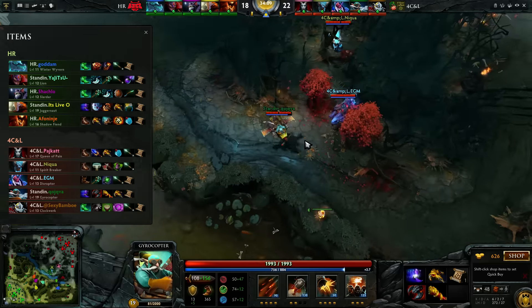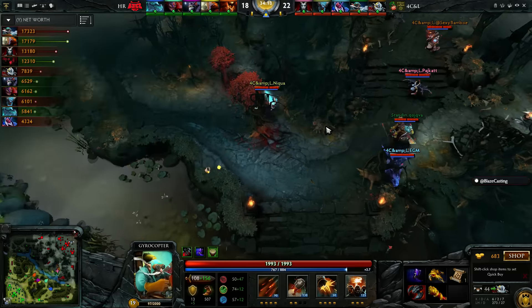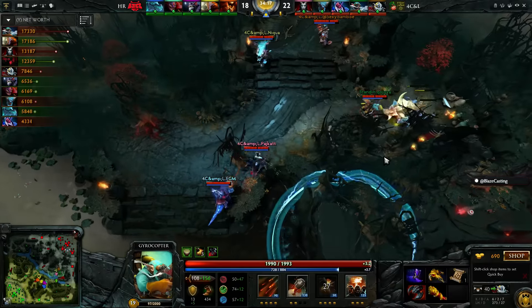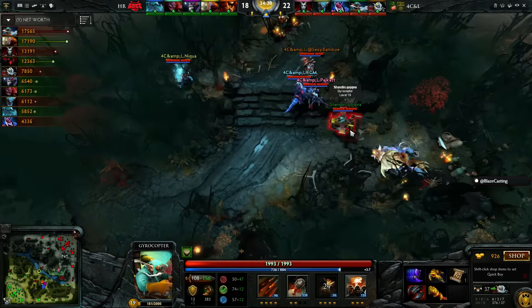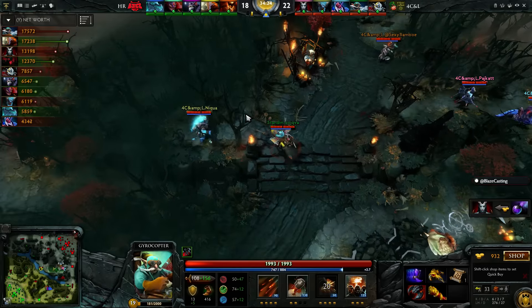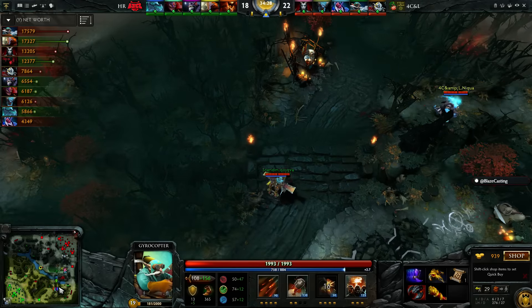We'll clean up some kills on the back line — the Slardar and the Lion both go down. But they lost so much on the onset of that fight with a very nice Omni Slash, and of course the Winter's Curse — a little bit of slow reaction time on Gautam, but he got it. In terms of Smokes of Deceit right now, we've got no Smokes currently in the Radiant shop — none on the Courier. So they don't have that option. For 4CNL they don't have any in the shop, but I believe they have one on the Courier. So we're going to see maybe that come out pretty soon. The Butterfly is the timing you want, but Koikova needs to get some mana up first.